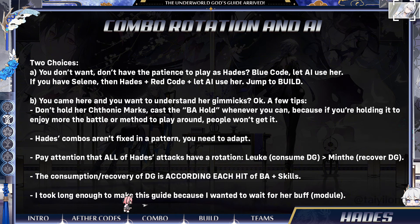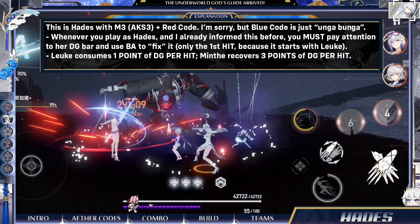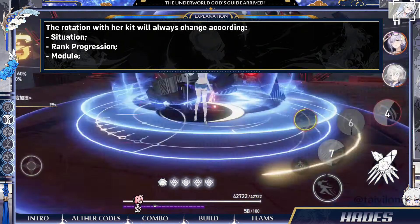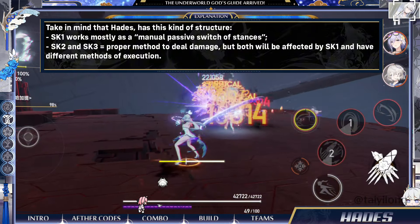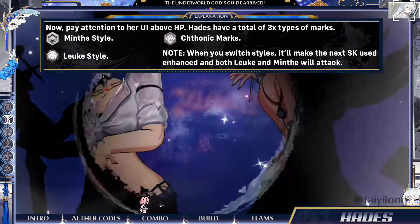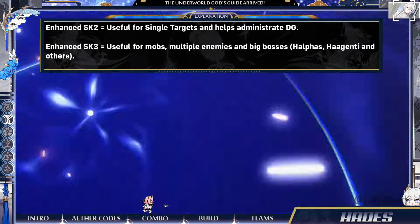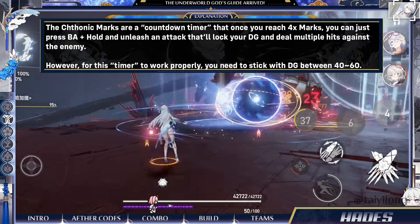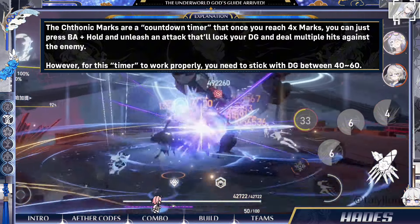The reason I don't recommend either Blue or Yellow is because Red is the only code that also provides status to help fix the rank progression problem of Hades. If you don't plan to manually play as Hades, you can safely jump to the next topic. Just put Blue Code if you don't have Selene, or Red Code if you have Selene. Otherwise, let's proceed. I tried to summarize and make it easier to understand so that you can safely play as Hades, even if you previously had problems with her Divine Grace management.